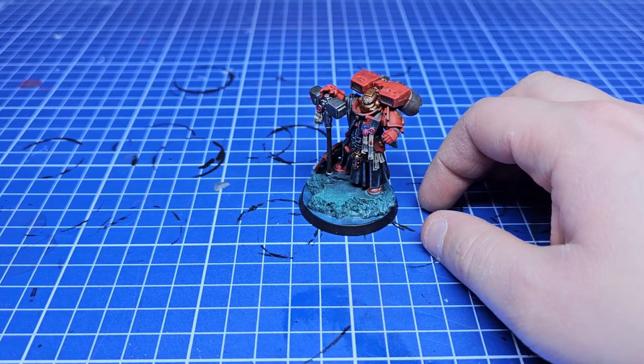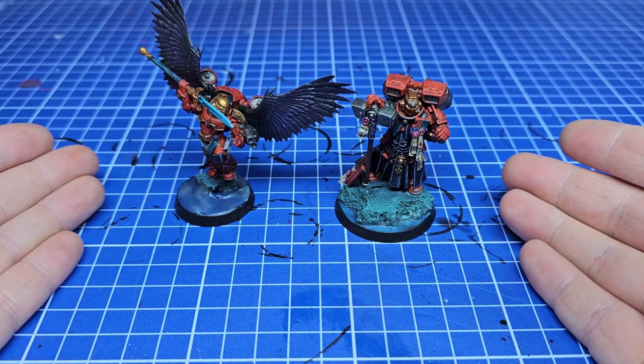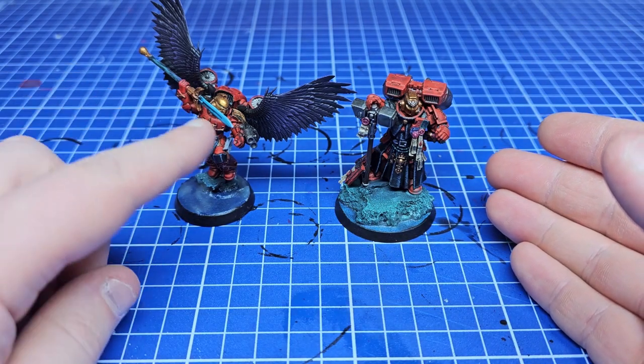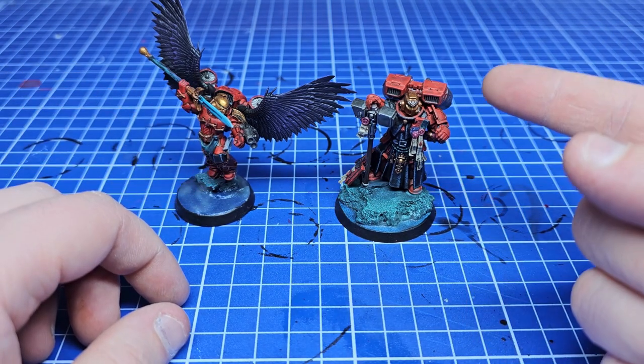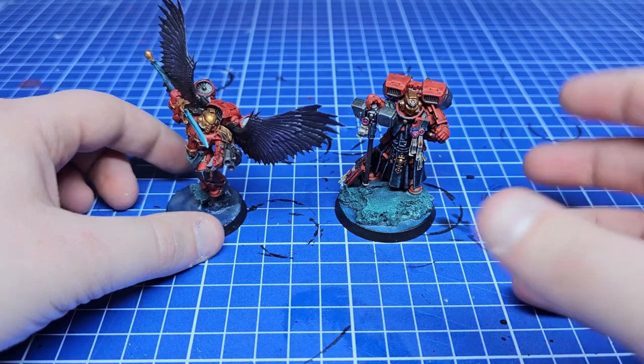I'm going to set some parameters. We're going to start by doing a standard space marine captain. We're going to roll for what chapter he is, what loadout he has, whether he has a jump pack, and ultimately what kind of traits he has, which will help me decide what the piece is going to be.